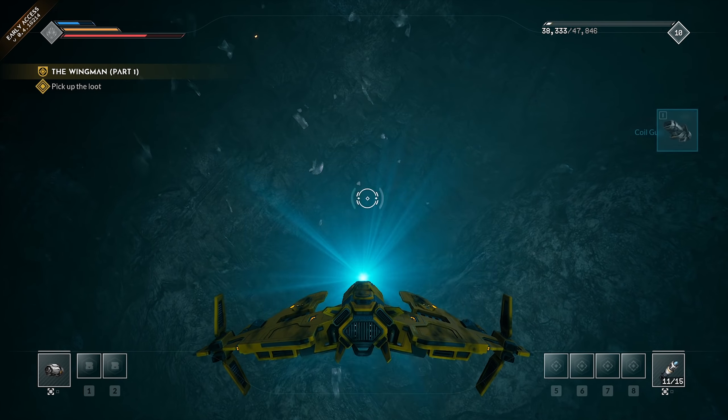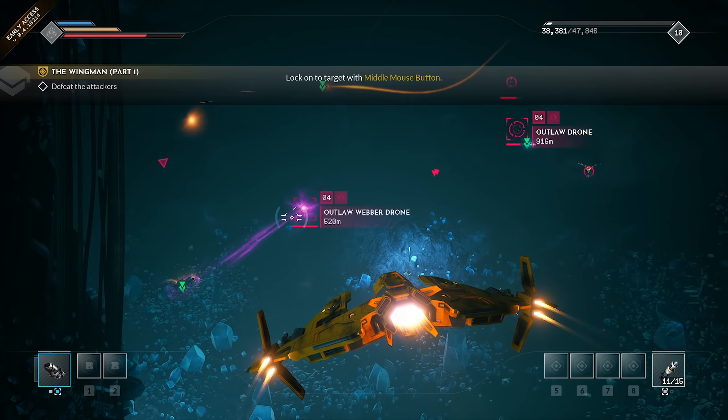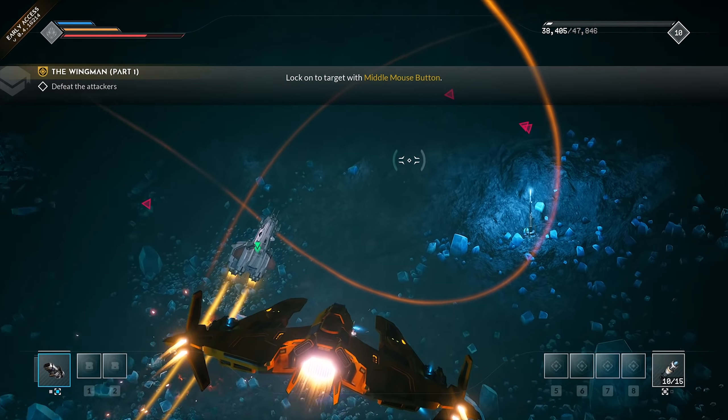We got some loot as well. The game is now teaching us how to lock on to targets, so we're just going to hit the middle mouse button, and then we can shoot a rocket and it goes right for the locked-on target. Very nice.